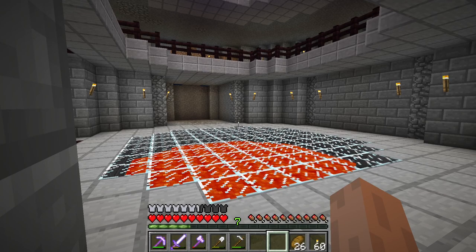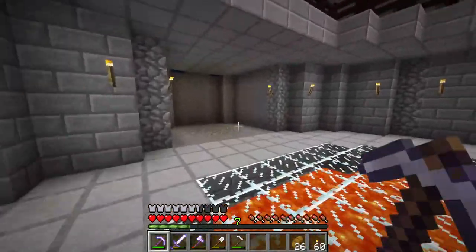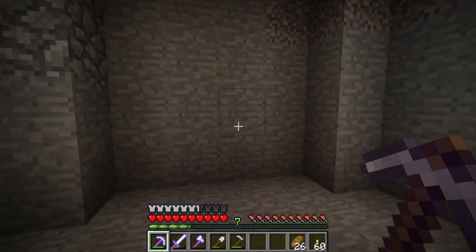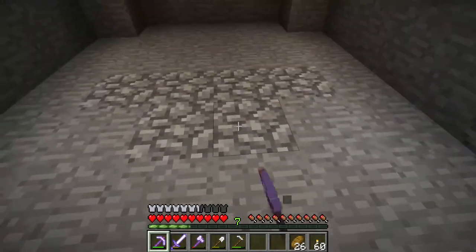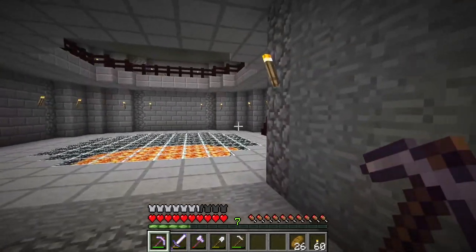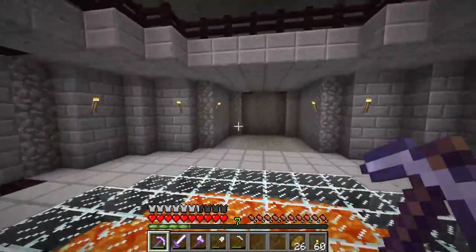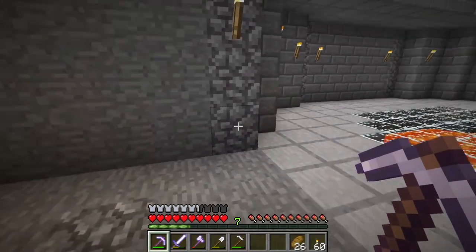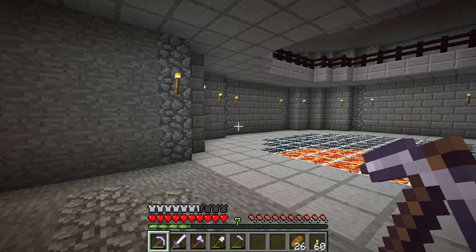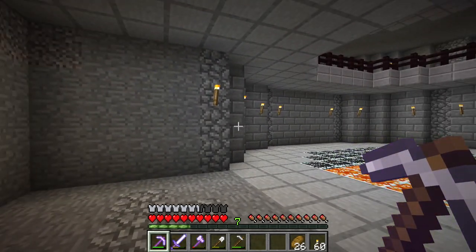Okay everybody, so we're back. You may be wondering what I'm doing in the bottom layer. Today we are going to be digging out around here on this layer — we'll go about 6 blocks back, match everything up. We'll dig out 6 and then drop it down 1. Let's just get right into it and start digging it out — I'll do a little speed thing real quick.